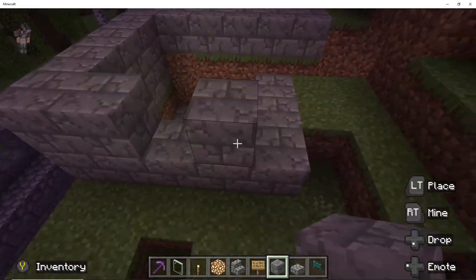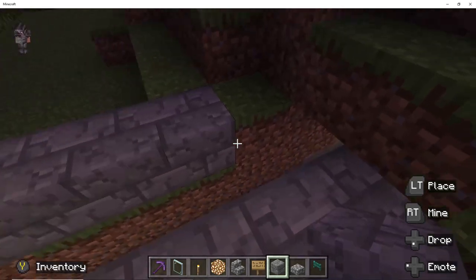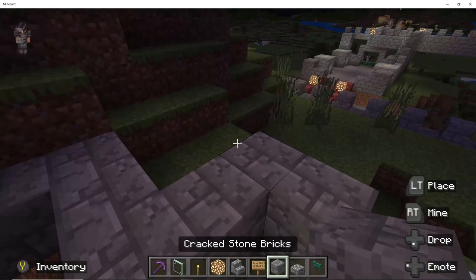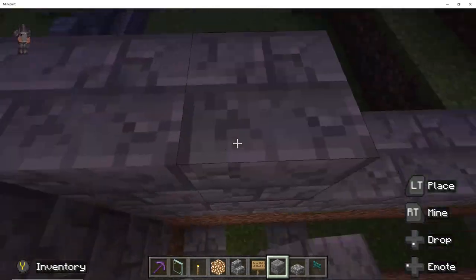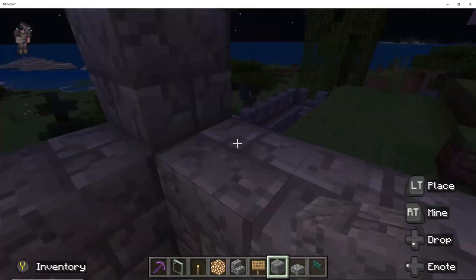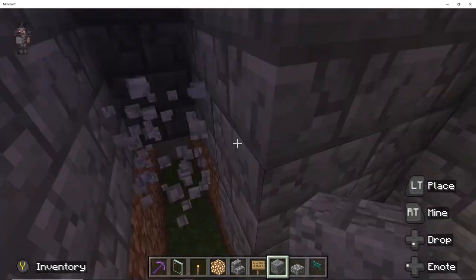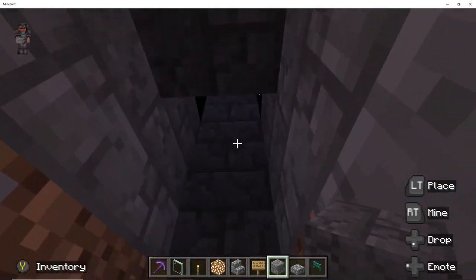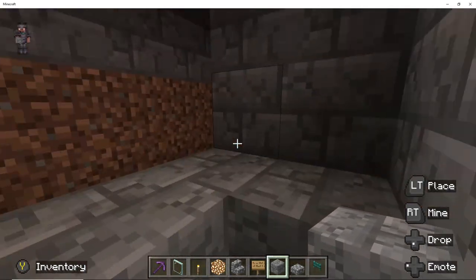After completing the first hallway, I decided it's time to cover up the steps. I was thinking of a way to close up the steps and have some natural light coming in with a window. After that I actually just covered up the whole hallway.